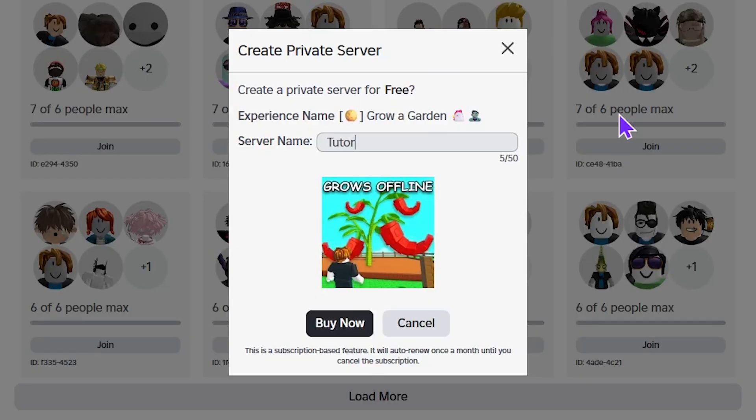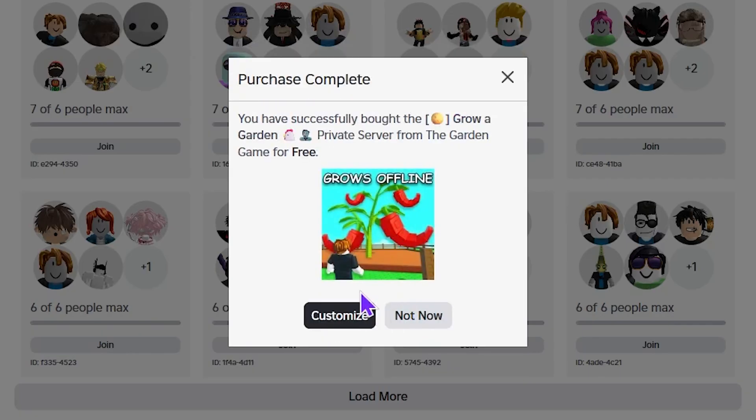I'm going to name mine 'Tutorial.' Once you name your server, go ahead and press where it says 'Buy Now' — don't worry, it's completely free — and once you press 'Buy Now' you will be able to customize your server.